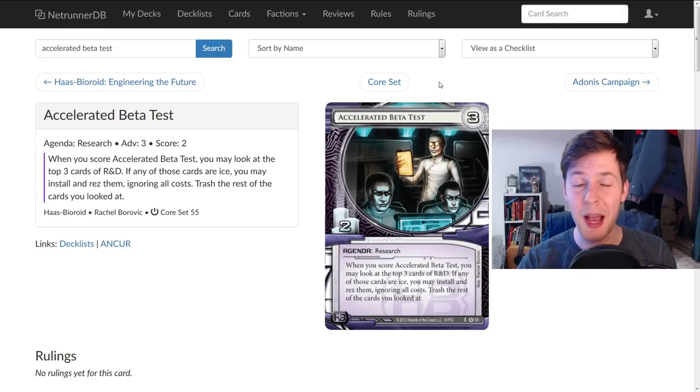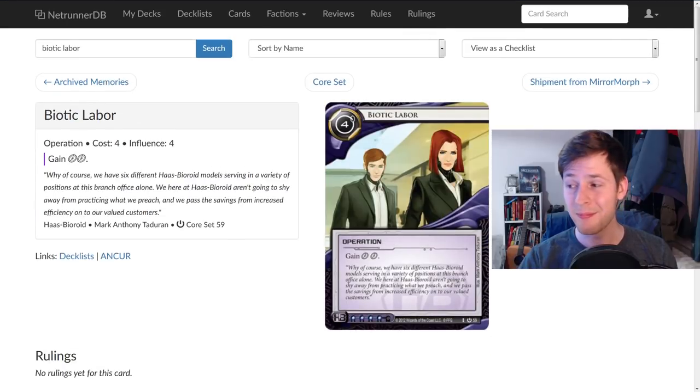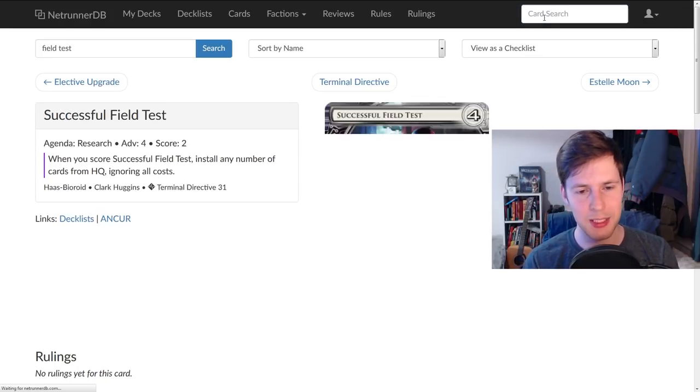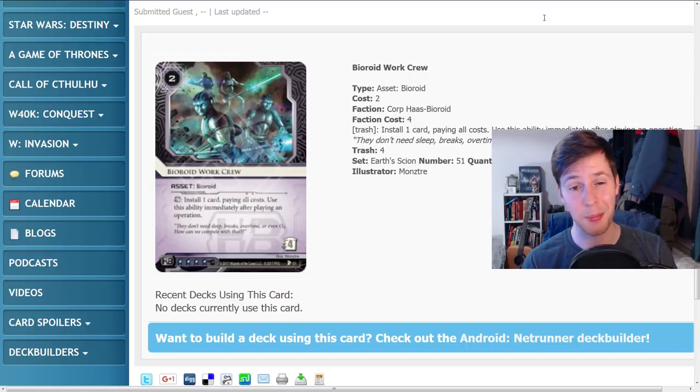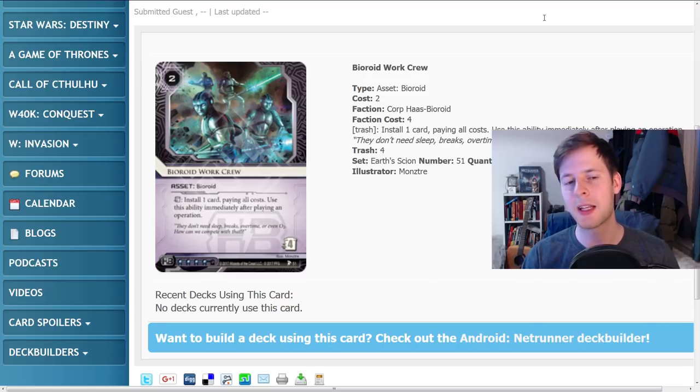If you want to play a Biotic Labor instead of Subliminal Messaging, now you play a Biotic, you have four clicks, you just installed an agenda, and you can advance a card four times — which means you can install and advance a 4-2 from hand with a Biotic Labor and one of these work crews. That's also really good. You can now fast advance out things like Successful Field Test, a card which is so good in a deck that wants to be spamming out assets. One of the best ways to defend one of these assets is by playing a lot more of them, because the runner can't afford to trash all of them.